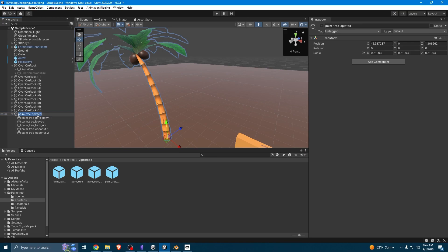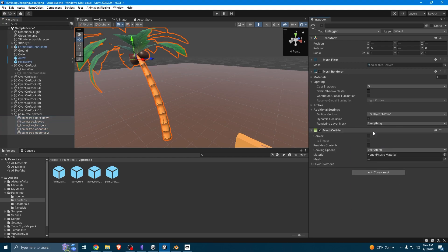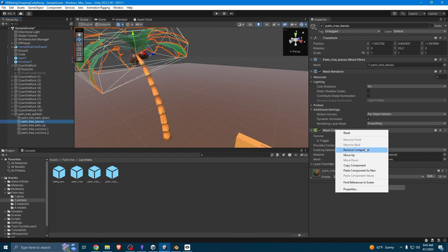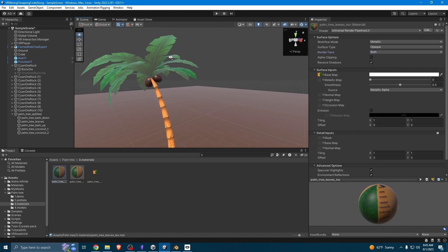We can add to each of its parts a mesh collider and set convex. The only part we don't want this on is the leaves, so for the leaves we'll just remove the component. Also on the leaves, if you notice, we can see through the bottom. The problem is on our materials — go to palm tree leaves texture, and from Render Faces, go for Both. And one thing is we want to turn the smoothness all the way down. That'll give us more realistic-looking leaves.